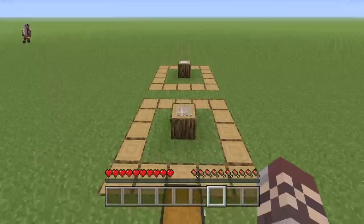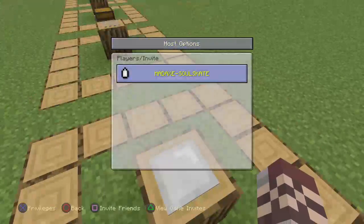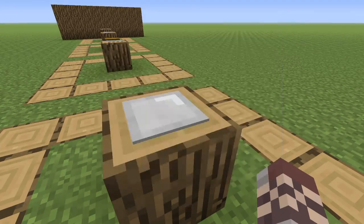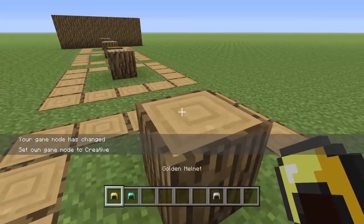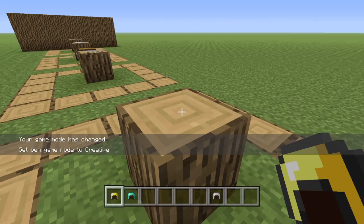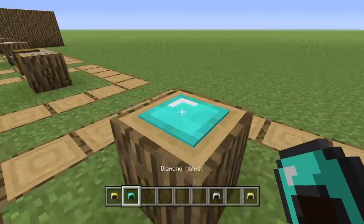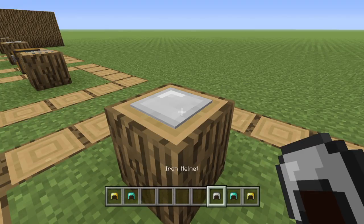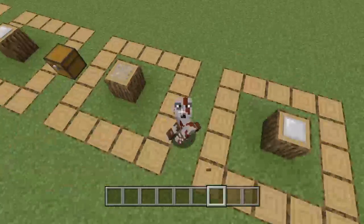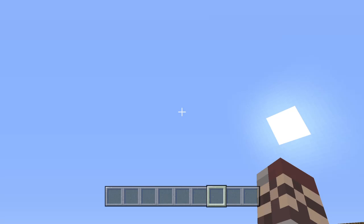Like and subscribe if you enjoy this kind of double trick thing. And if you want a different kind of plate — like instead of iron you want gold or diamond, like if you're building a castle and want gold plates to show how rich the person is — you can do that. I just think iron looks best. That's going to be the end of today's video — like and subscribe if you enjoyed, goodbye.